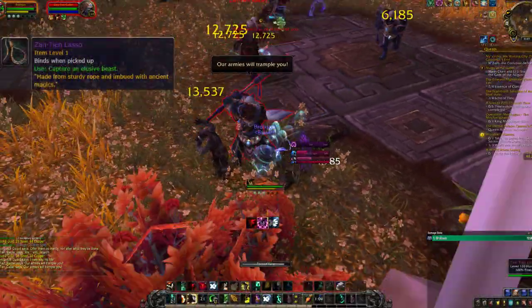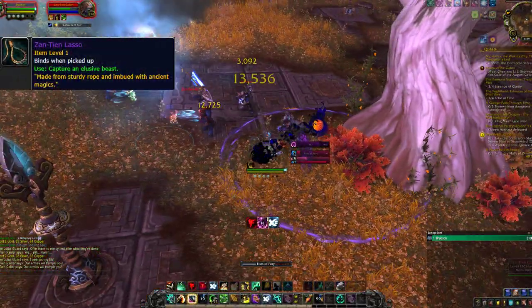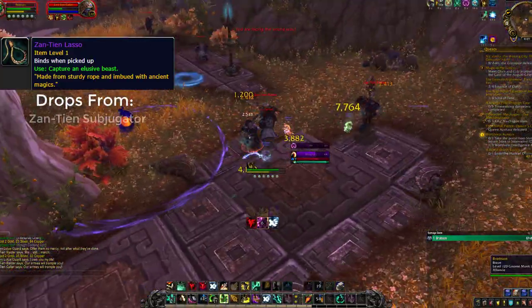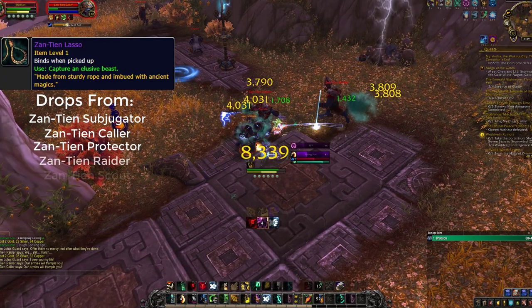The Zantian lasso can drop from any of the Mogu mobs that have the word Zantian at the start of their name. This includes the Zantian Subjugators, Callers, Protectors, Raiders, and Scouts.